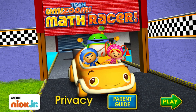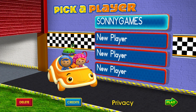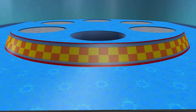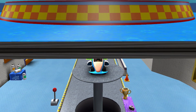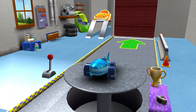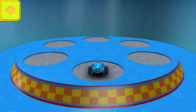Team Umizoomi Math Racer. Tap play to start. Tap on space to add your name. Welcome back, Umie Racer! Tap to choose a car. Swipe to select a new car, then tap the back button.